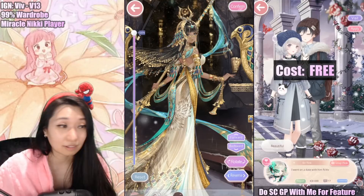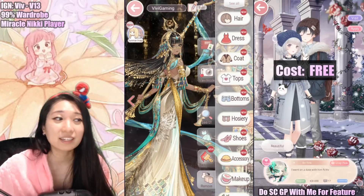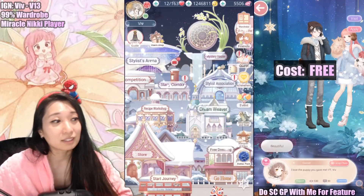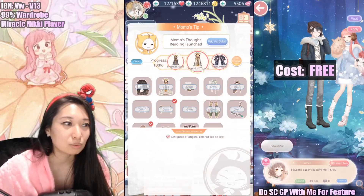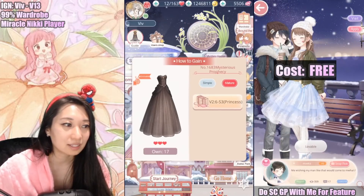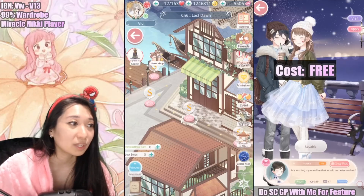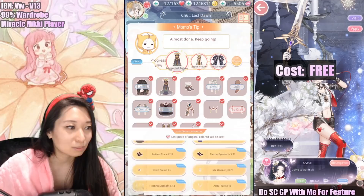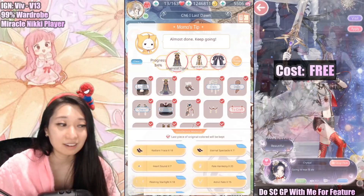Absolutely give this a try. I recommend it because you get a huge sense of accomplishment when you finally complete the suit — or you'll cry and give up. But I'm here to tell you to not give up. How I was able to finish this is I set it as my Momo's quest, and then every day I focus only on this suit. Like I would click on this item, go in and do the princess attempts — do all three of them. And I just go down the list: do the night ripple, then do the radiant trace, do the eternal speckled hope. I do all of this and I just keep at it every single day until I got all the pieces.